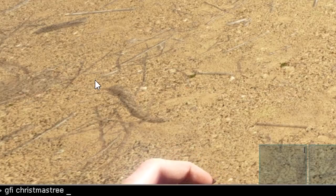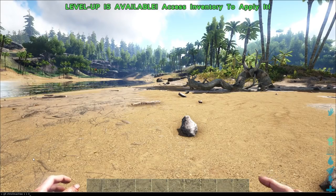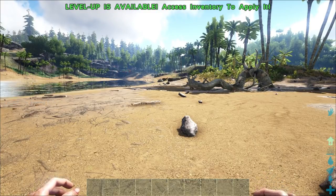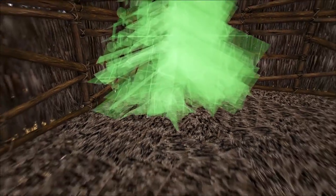Next up we have the Christmas tree, and that is: GFI space ChristmasTree space 1 space 1 space 0. It's added on the left-hand side of the screen. These look really cool — you can place them inside your house or outside on the ground. Check out these little dinosaur ornaments — really cool!